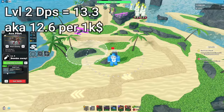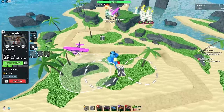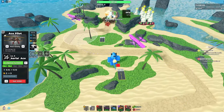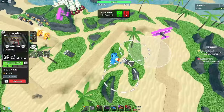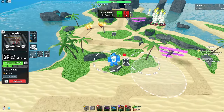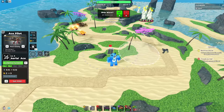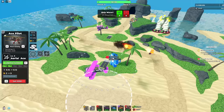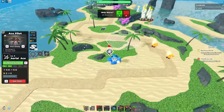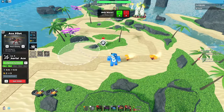Bombs Away gives the plane bomb dropping — 10 damage, good radius and cooldown. It also unlocks the figure eight flight path. You can change the direction the plane is flying in, which is really cool. If you've got a boss that's about to miss the plane's path, you can reverse it back onto them for a flyby.